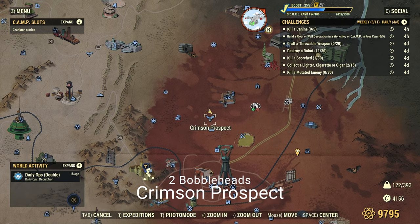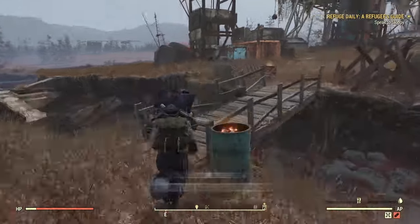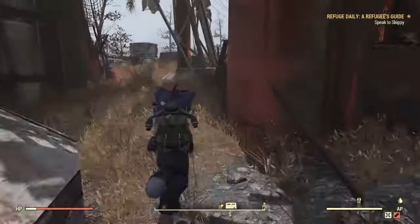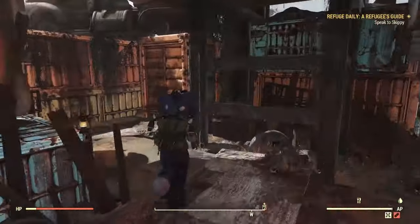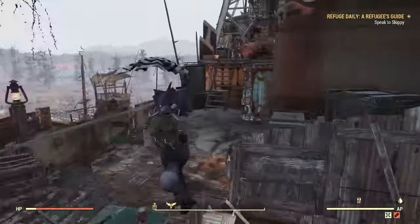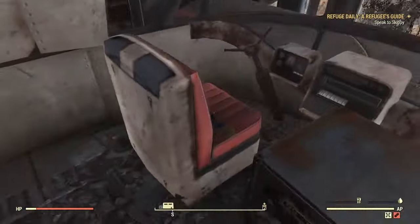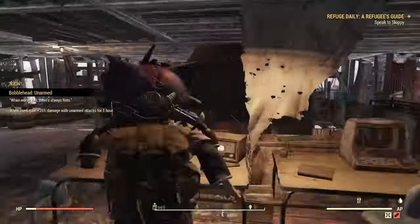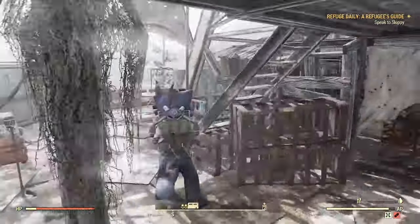Next up we have Crimson Prospect. Lots of dudes to shoot here. There are two Bobbleheads. The first one's going to be up on top, and also, as with all the other guides, I am showing how to get up here without using the Jetpack, so a lot of these places will obviously be a lot easier — you can just jump and fly up there. I do want to add this little way here around the stuff.